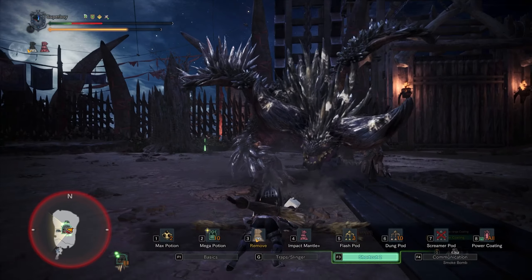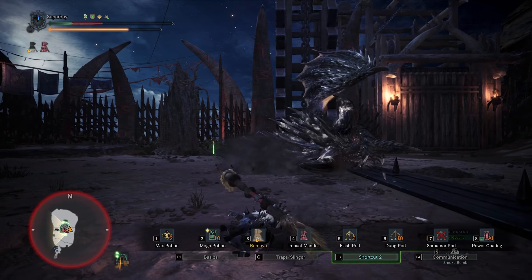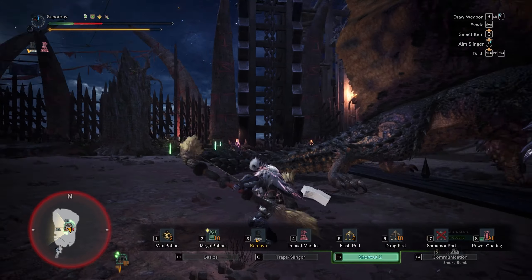Similarly to normal Nergigante, when you break a part that has wide spikes, he's going to trip. So be aware of this.